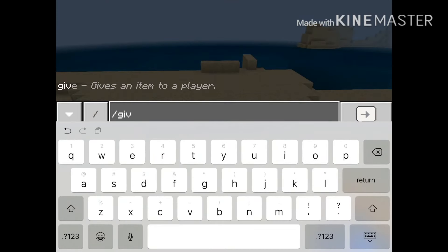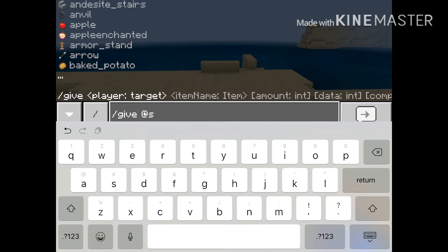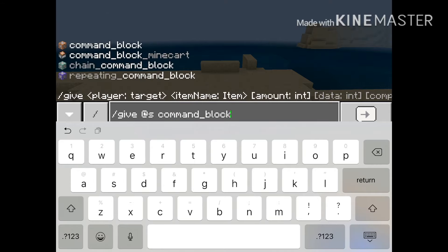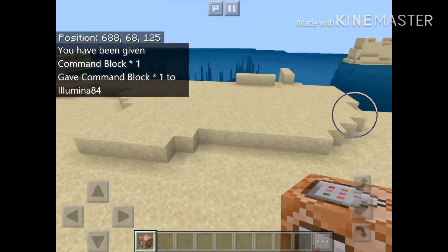So, give yourself a command block. If you don't know how, I'll just put the command in the description — or just look right here, I guess. And you'll get a command block.